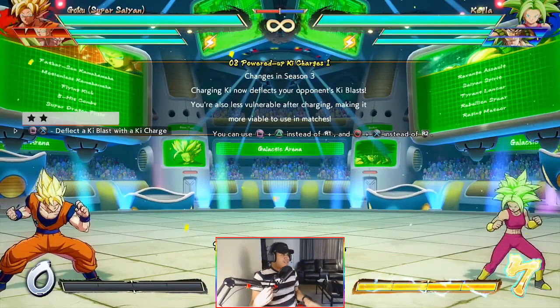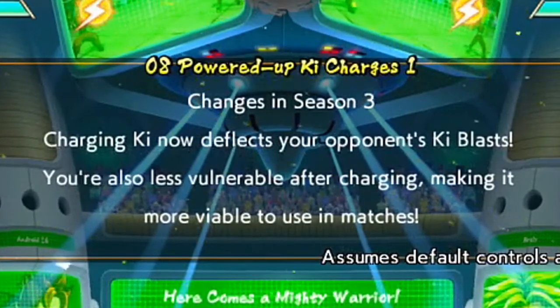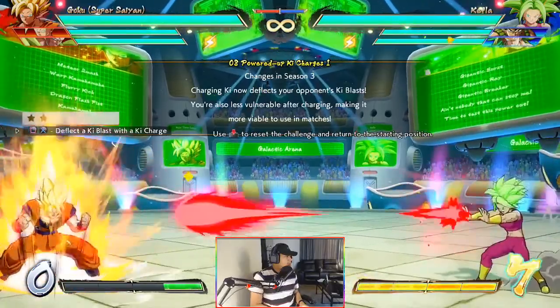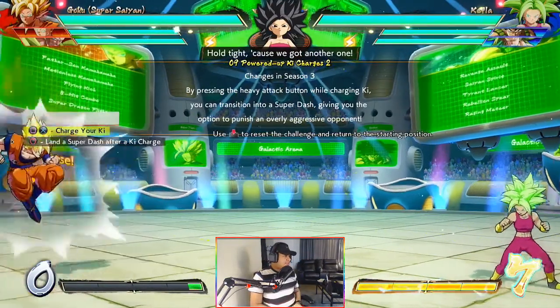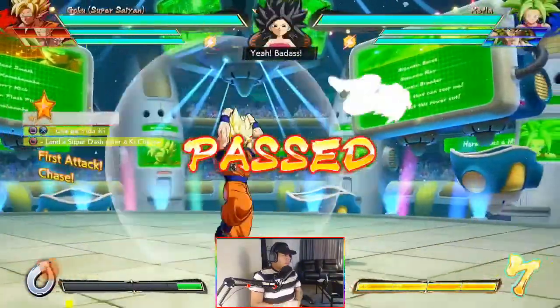Number eight: ki charge power up changes in Season 3. Charging ki now deflects your opponent's ki blasts. You are also less vulnerable after charging, making it more viable to use in matches. That's actually pretty crazy, but I think that's still not going to make ki charge useful. They try, but you can cancel it now — you can super dash out of it — which is actually pretty crazy.